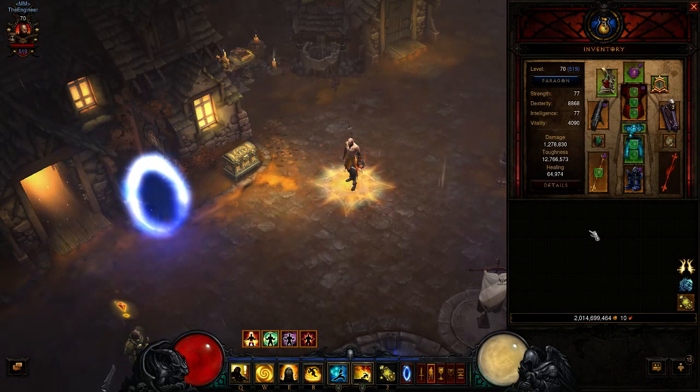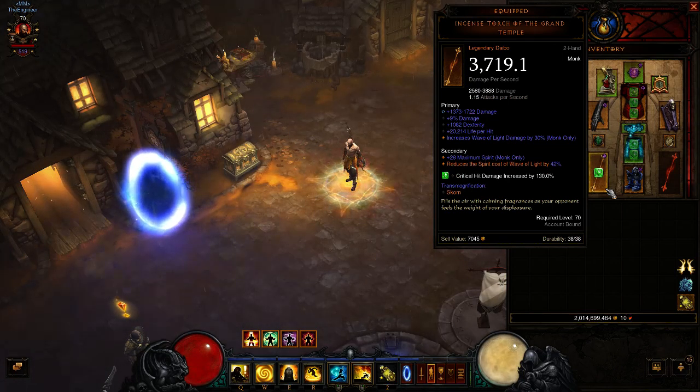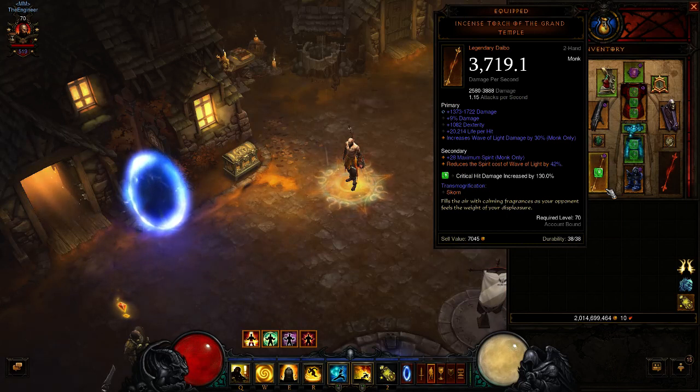Let's start with the most important part of the build, which is the weapon. This is a fire bell build. The key item is the Incense Torch of the Grand Temple — this is non-negotiable. If you don't have this, the build is really going to suffer. It is still possible to play without it, but your spirit costs are going to be much higher. Step one is to find this weapon and try to get as much damage on it as possible. If you have a gift and want to go hard on this build, throw a gift on it.